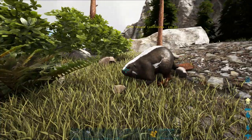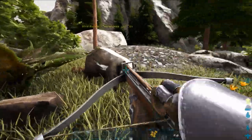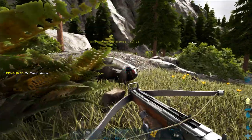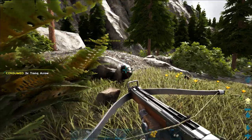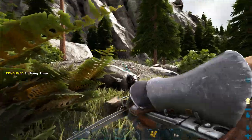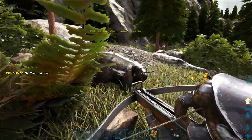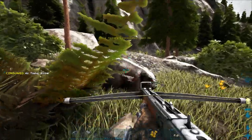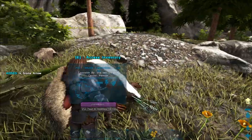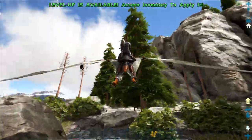I'm gonna bola her first, and this should allow me to tame her. I'm gonna aim this way so once it starts running away — she hasn't run towards the water. If I get lucky I'll be able to knock her out before she's free from the bola. I made a mistake and shot her once she was knocked down — hopefully it doesn't affect the taming efficiency too much.